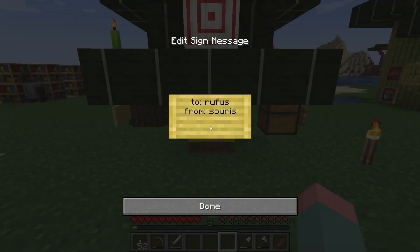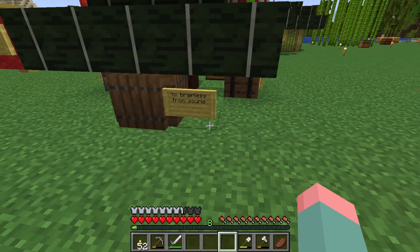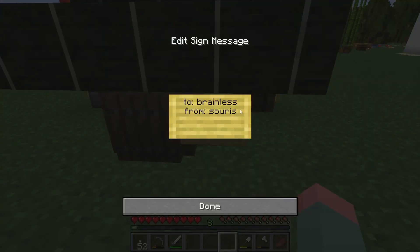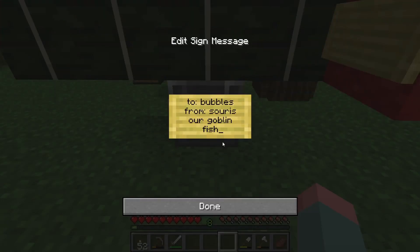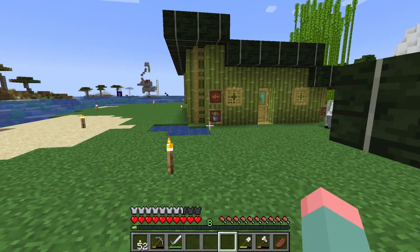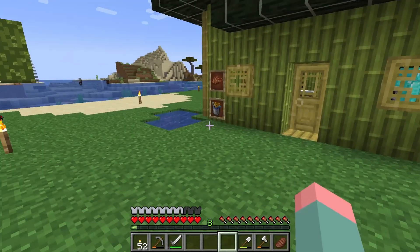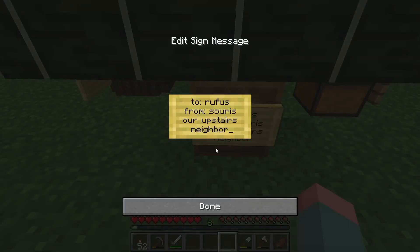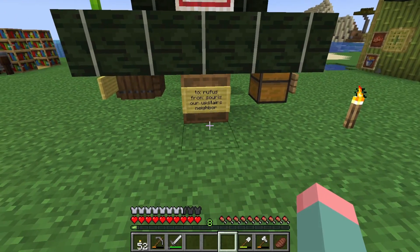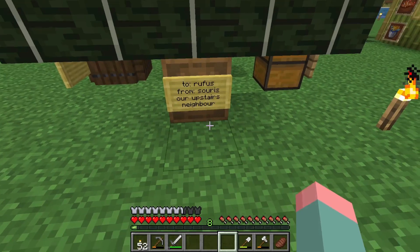This is going to be for our buddy Rufus — it's his favorite thing. This label is for Rufus's present. It's going to say: To Rufus, from Saris. Another thing I just thought about is we could probably write specific messages to each of them. So, to Brainless, we'll say our trusted steed. And then for Bubbles, we'll say our goblin fish, because he's a little cretin. And then for Wart, we'll say the funny fish, because he's a clown fish. And for Rufus, our upstairs neighbor. Is that how you spell neighbor? I think there's a U in it — it doesn't look right, ever.